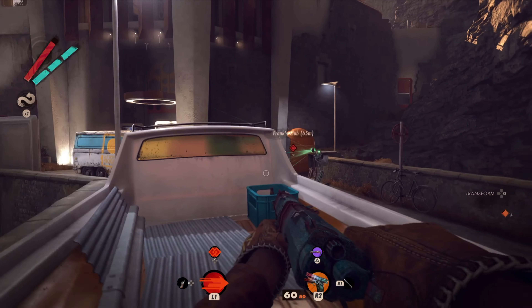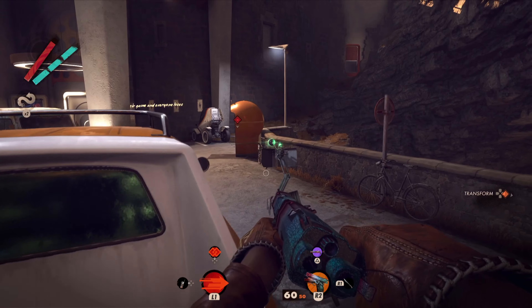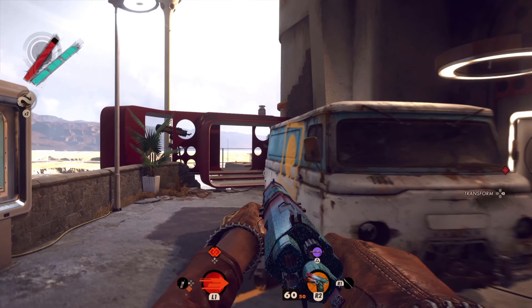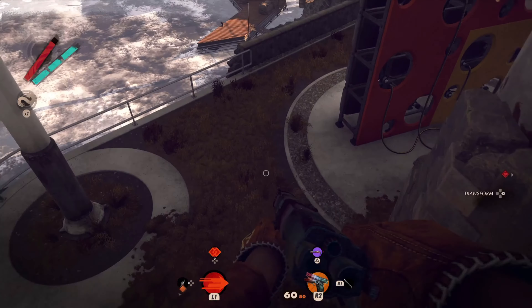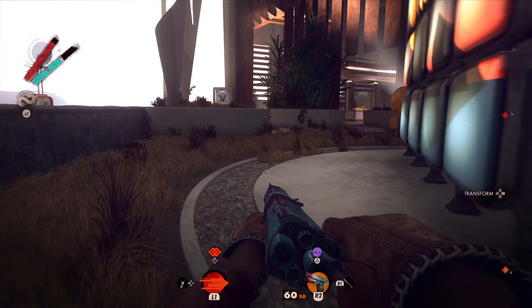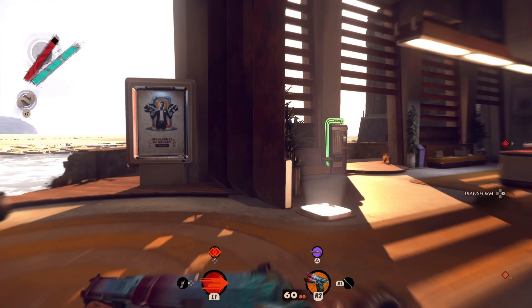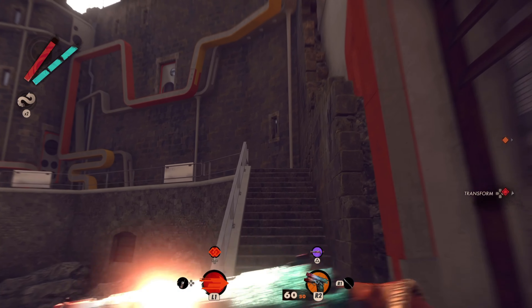There is a turret here — make sure to hack it from behind the car like this. There are a couple of people here, but if you have the turret on your side it should be no problem. Take the turret with you downstairs because there are more people downstairs and it's gonna help you a ton.